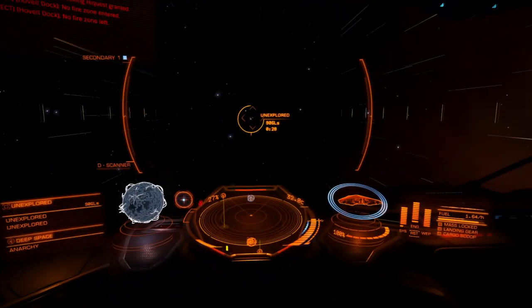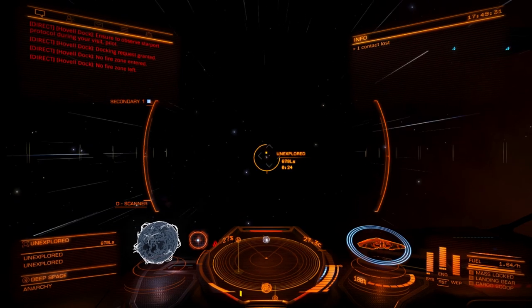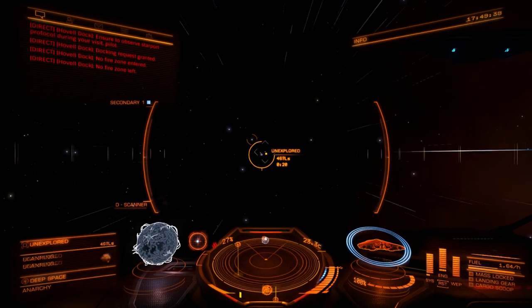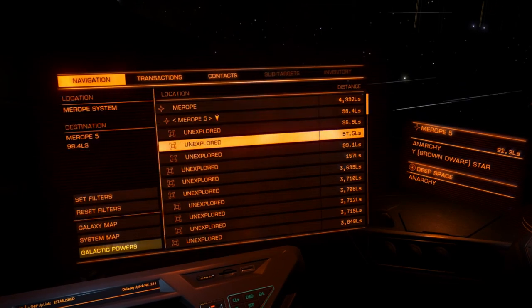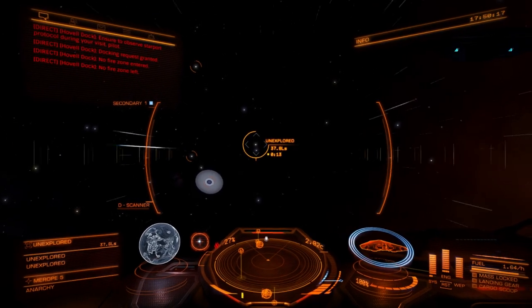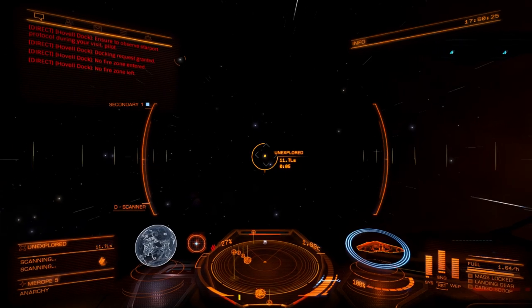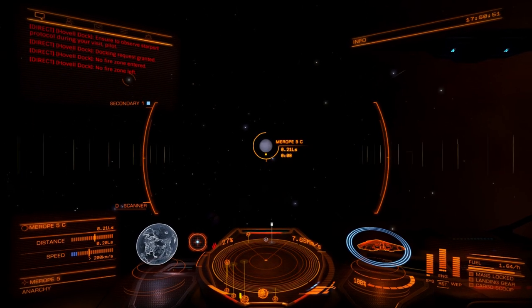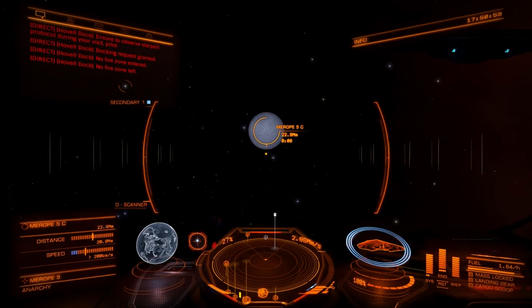That's sort of weird - makes me think I'm doing the wrong thing. That doesn't seem like a planet up ahead, it seems like a brown dwarf. But it is Merope 5 and that is the moon I heard about. In theory, I think the meta alloy-producing alien structures are all over this system, not just on 5C, but since I read about 5C I'm heading for it. How the heck do I find a structure on a world like this? I have no idea.